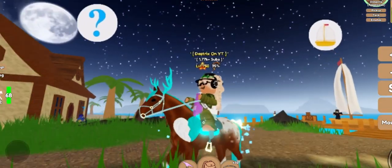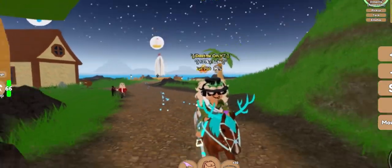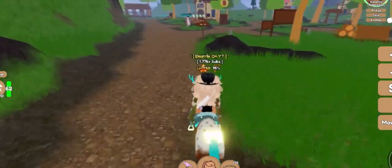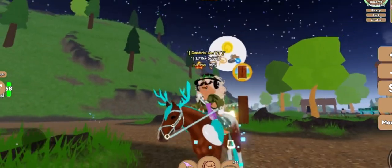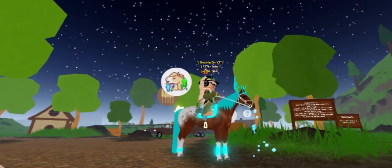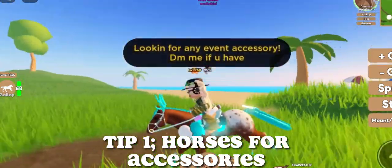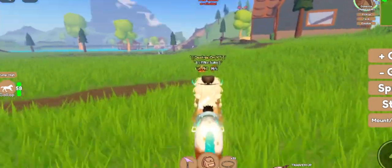One of the first tips is going to be trading horses for event items. This is really, really good as many people are looking for older event items now. I'll add clips of trades and go through all the analysis of profits. Right now we're looking for event accessories to go and offer for.